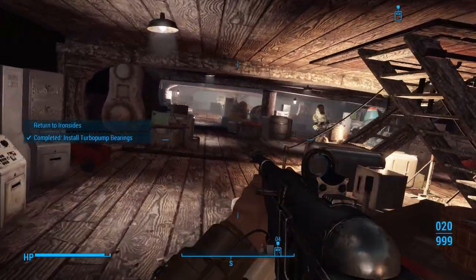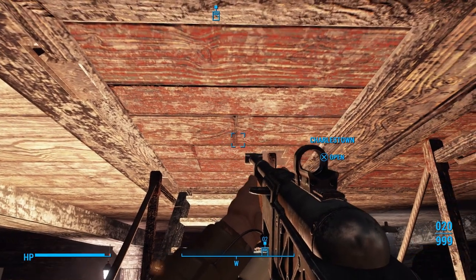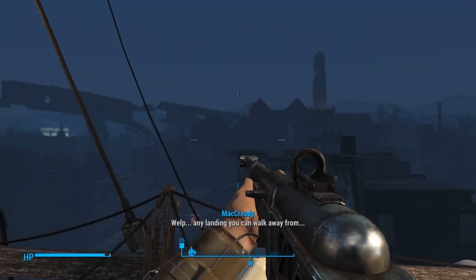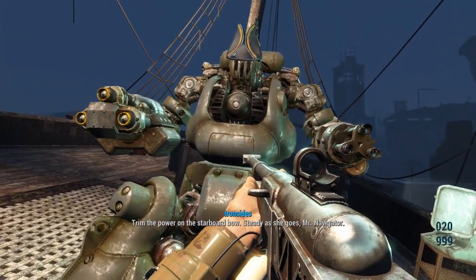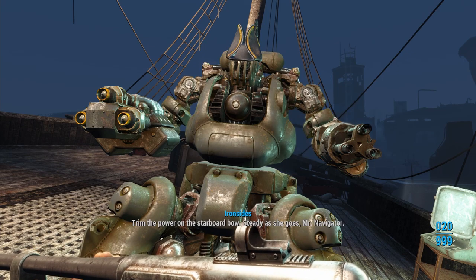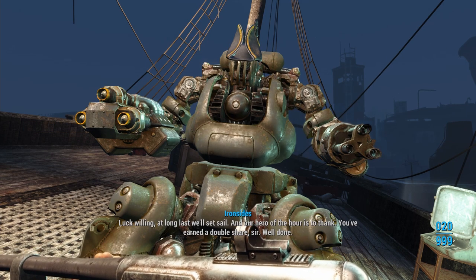Now let's return to Ironsides. Any landing you can walk away from. We've got to see what's inside this place. Captain: 'Trim the power on the starboard bow — steady as she goes, Mr. Navigator. Luck willing, at long last, we'll set sail. Our hero of the hour is to thank — you've earned a double share, sir. Well done.'